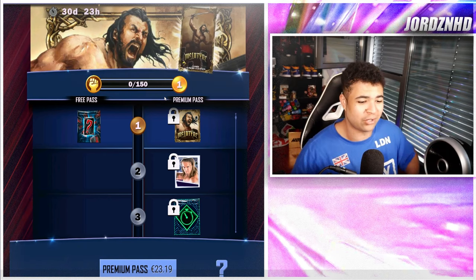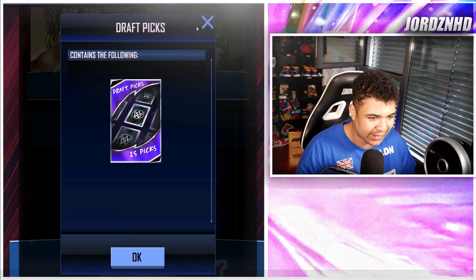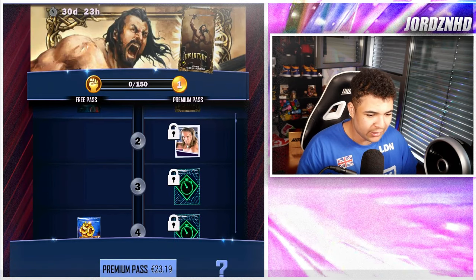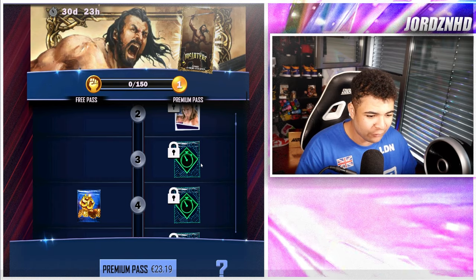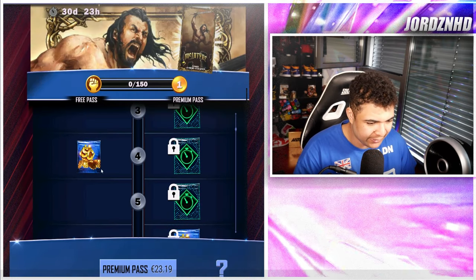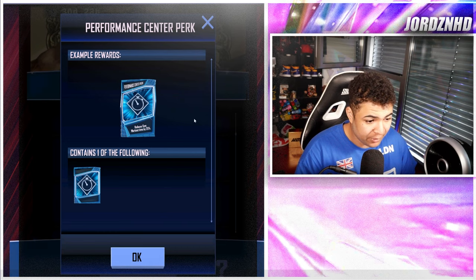So I'm going to run you guys through it and show you what you get for the reward. Level one, you get 25 picks on a free track, and if you're on a pay track you get the Drew. Level two, you get a portrait of a fetus Drew, like NXT Days Drew McIntyre, which is awesome. Then level three, you get a PvP Park, which is a battle time reducer for PvP. Level four, you get 300 Super Coins and a Fusion Time Reducer Park.